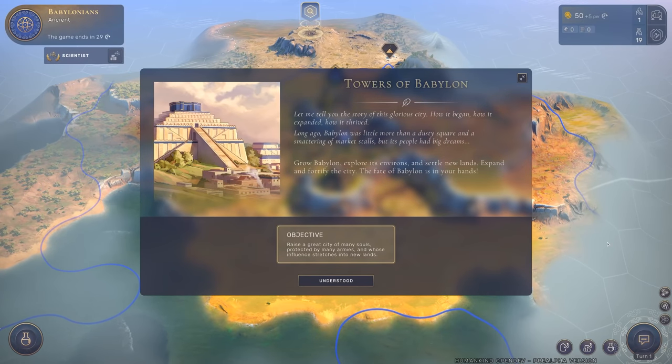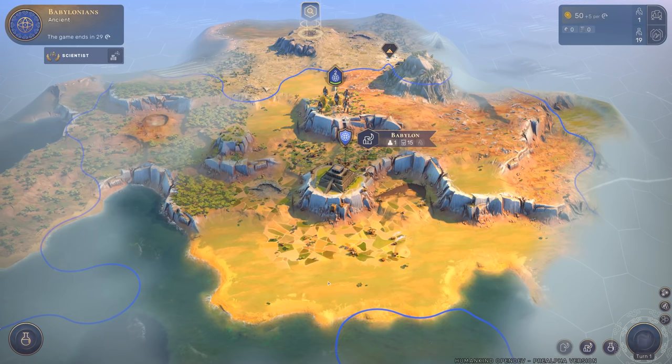Hello everybody, greetings and welcome to a new game. Humankind is a game that I'm eagerly awaiting - a new civilization-like turn-based historical game with some new approaches to the genre. We can finally try out the first scenario of this game: Towers of Babylon. The story of this glorious city - how it began, expanded, and thrived. The objective is to raise a great city of many souls.